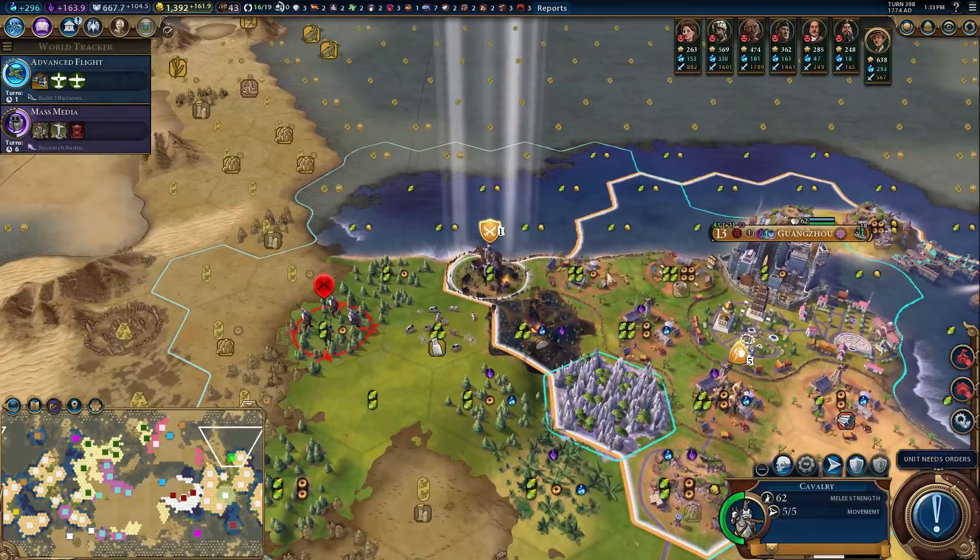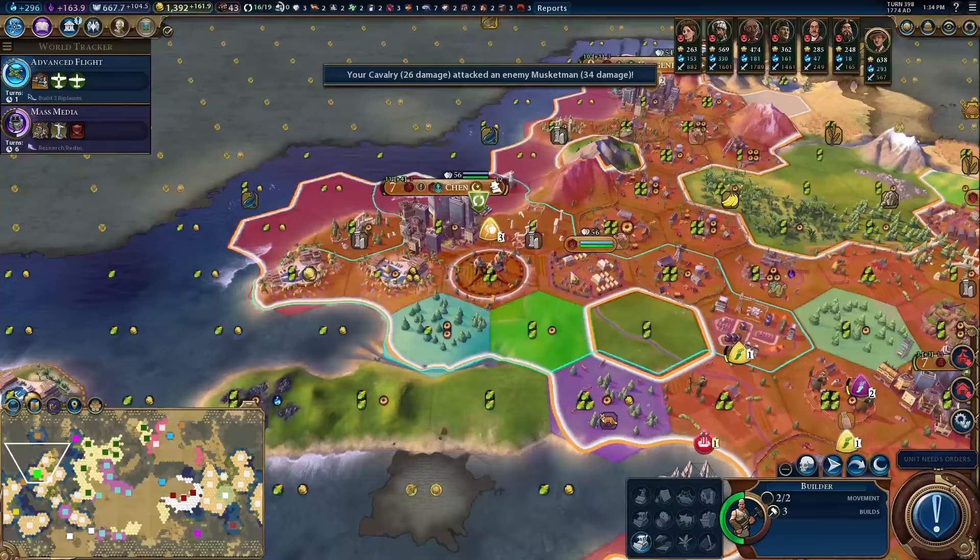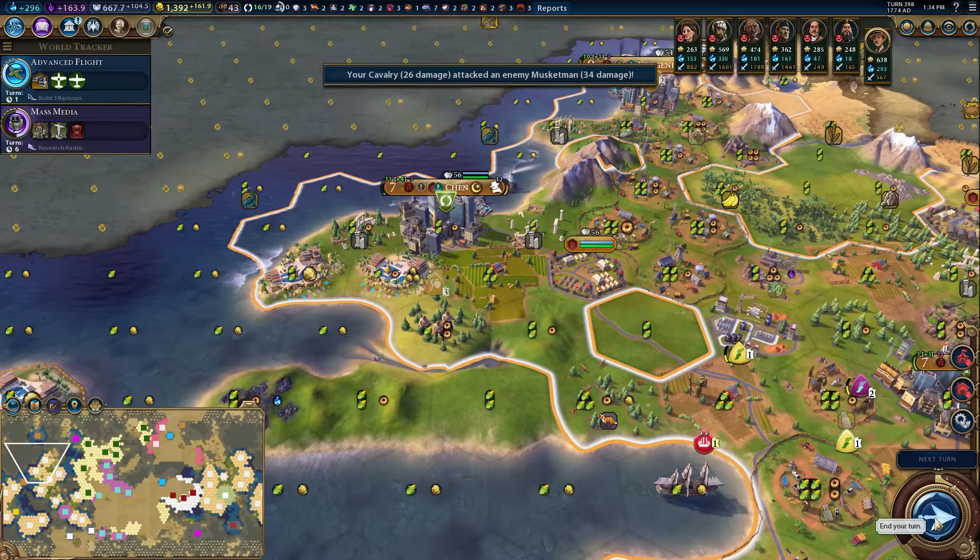You're gonna move up here first, establish that there's no real threats, and then you're gonna do that. This is also gonna protect our builder, because the Barbarian cannot get to that unit right now. You've got exactly the number of builds required to do what we want: you're gonna chop, farm, farm. Done.